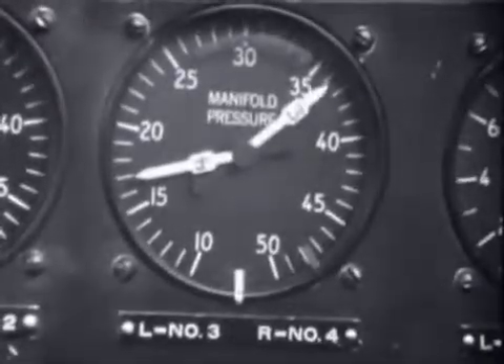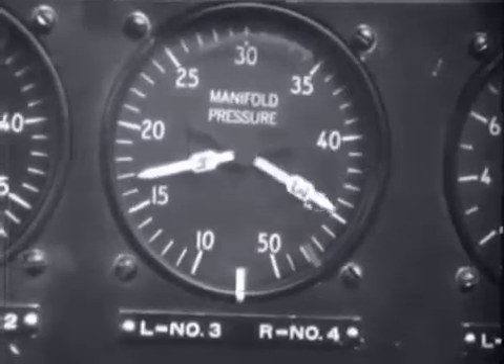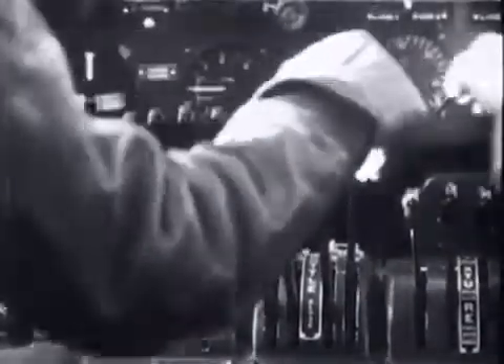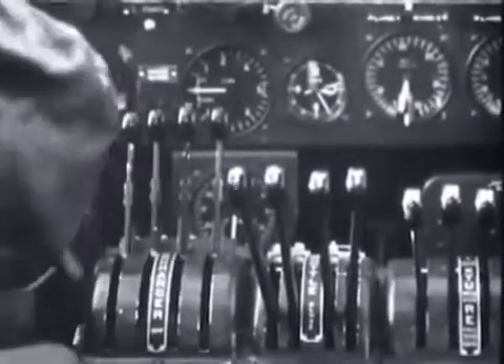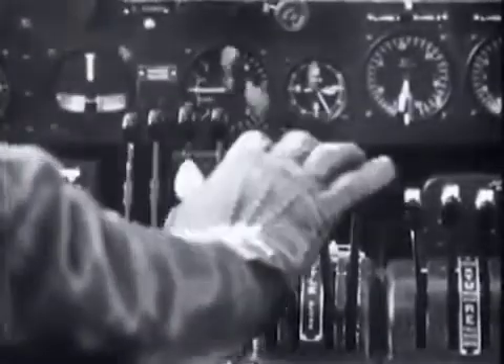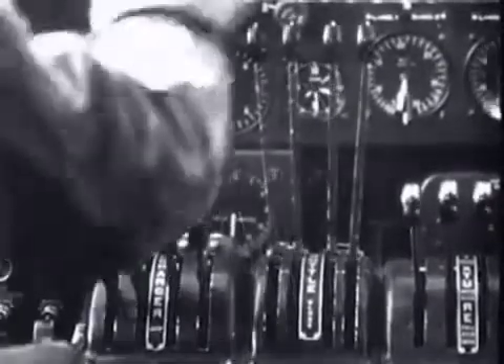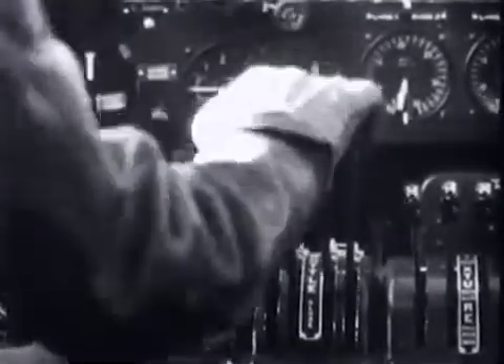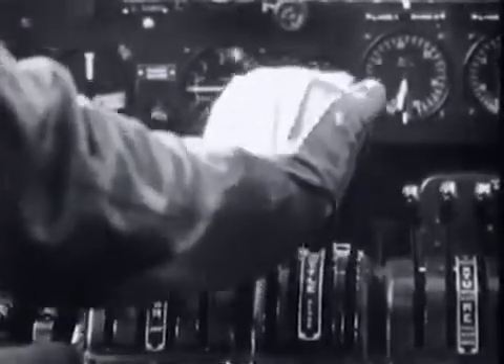When the desired takeoff manifold pressures have been reached, the pilot locks the turbo controls, then closes the throttle. Note that he has left the turbo controls in the high boost position — this is done only in taking off and landing. At all other times the turbo controls should be off before closing the throttles, and the throttle should always be open before the turbo controls are advanced.